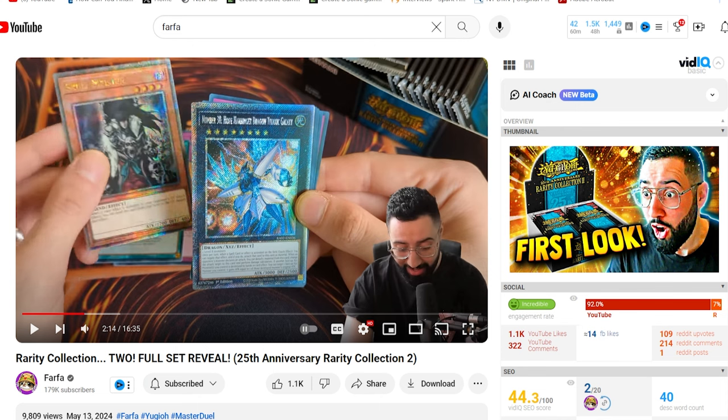In OCG, they get a Rarity Collection box about every few months or so — they've gotten multiple within the past year — the reprints of which have been kind of decent. They got a lot of anime or deck-specific reprints in the OCG Collection boxes. So here in TCG, it's like TCG Konami saw how well the first Rarity Collection did, deservingly so, and now the second one they kind of rushed out the door, and I can't say the results will be too pleasing.